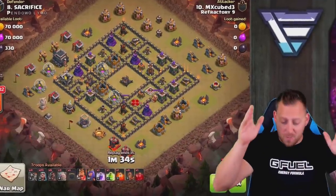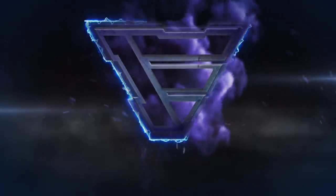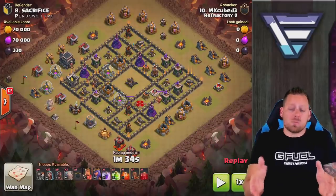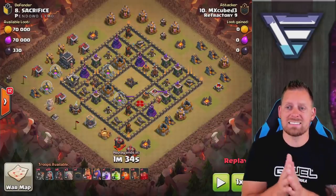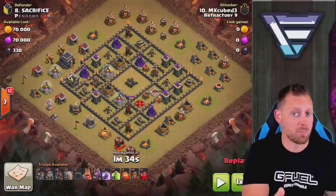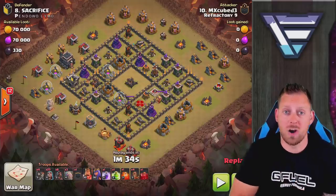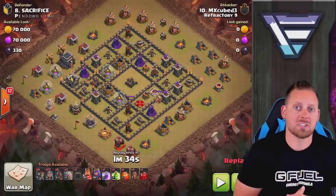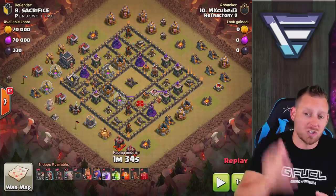MXG Town Hall 9. We're back with another video featuring the strategy. My name is Zach and we're back at Town Hall 9 inside of Refractory 9 showing you guys the attack strategy that I brought to you guys a day or two ago. It's called the MXG attack strategy and again it's a modification of the Avalanche attack from Town Hall 9 from years ago.